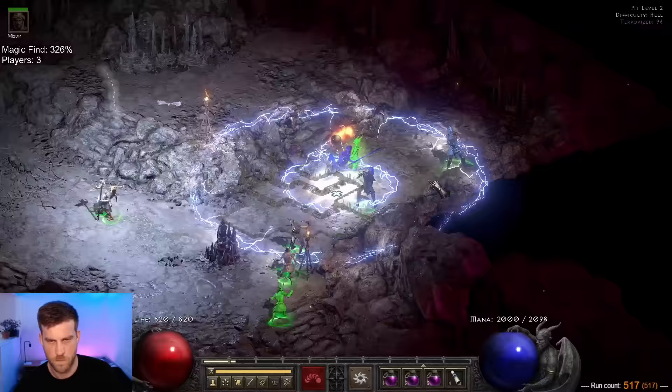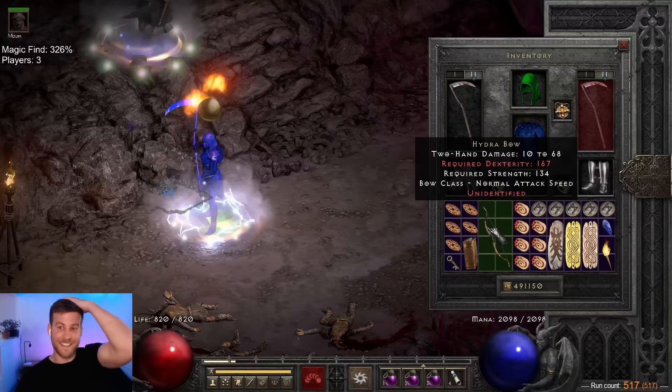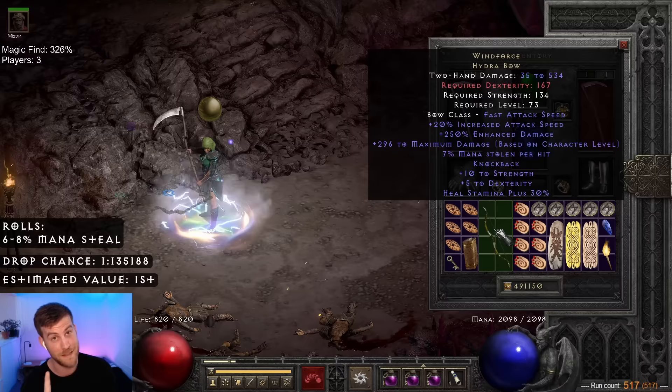After the glorious 15-15 duel, the unique Hydra Bow we found on run 517 became even more exciting. We have one of these except it only rolled 6 on the mana steal. We just need to roll higher than 6 — it rolls 6 to 8. 7! It's not an 8, but it's higher than 6.